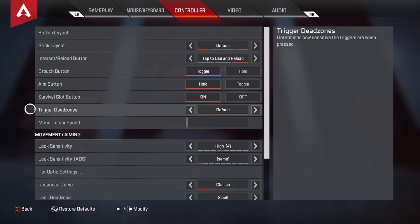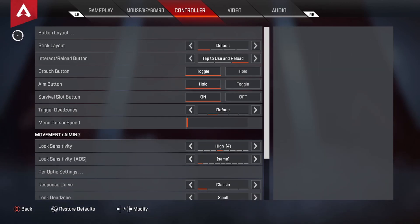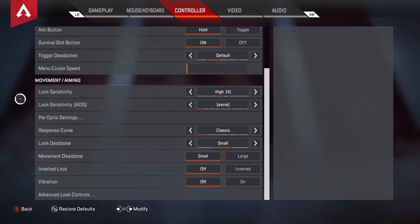Trigger Dead Zones are default. I don't need any additional dead zones on my triggers — they work fine — but if you have issues with your triggers, that's something you can adjust. Menu Cursor Speed I have pretty slow, but I don't need it flying around, so I haven't changed that.